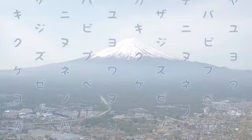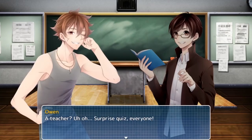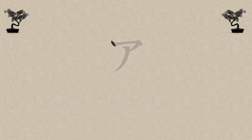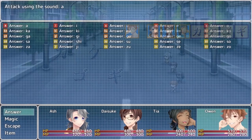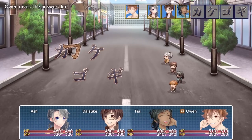Learn Japanese to Survive Katakana War is an RPG designed for beginners. You will learn how to read and write in katakana, one of the basic writing systems of the Japanese language. Fight against an army of katakana monsters — you'll need to select the correct translations to defeat them!